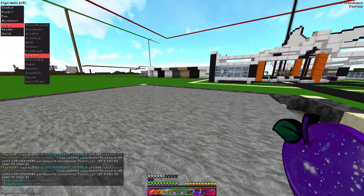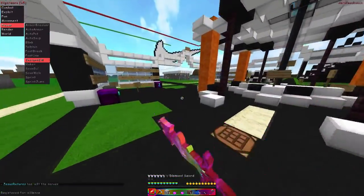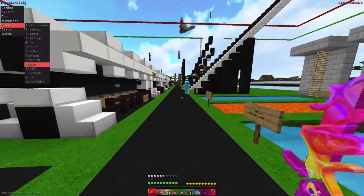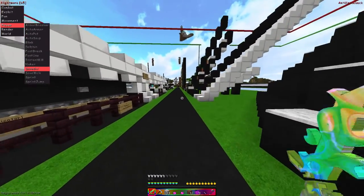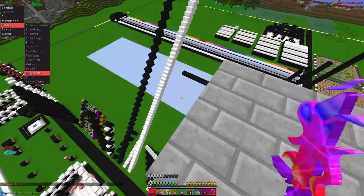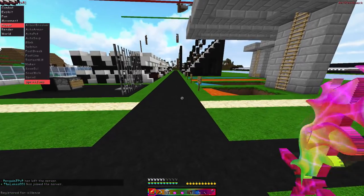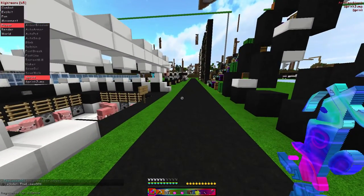Fast use works fine. Insta Kill — don't toggle it on energy servers because it will lag you out, but in vanilla survival you can insta kill things. Nuke is nuke. Save GUI saves your GUI layout. Safe walk won't let you walk off a block unless you jump. Sprint works with always sprint, and sprint jump always does a sprint jump for you, which is rather nice.